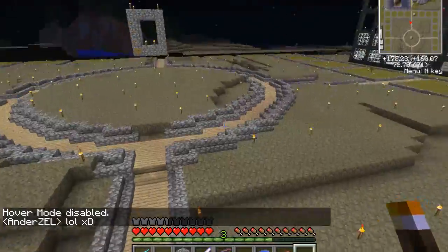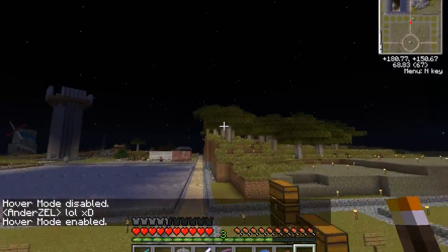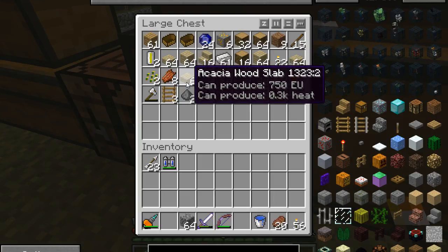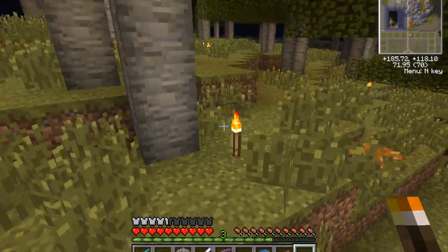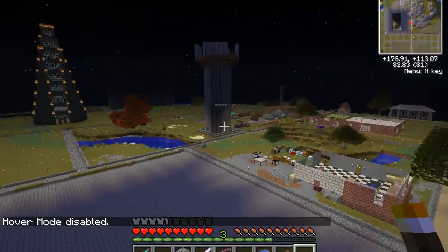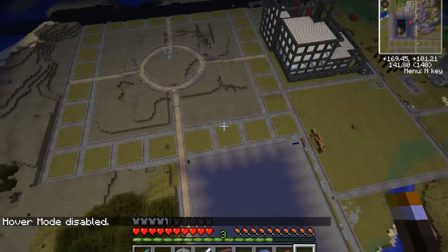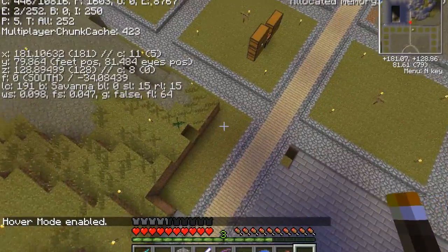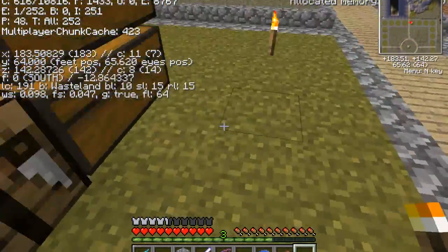Anyway, let's continue building. I added acacia wood for the main street and for the ring around the portal. The acacia wood grows in the savannah - it's these trees right here. It's a slightly different color than birch but it grows in the savannah, and I think the color looks nice with the grass in the savannah, which is what most of the town is built in. A lot of this is savannah biome, and then there's some wasteland here.